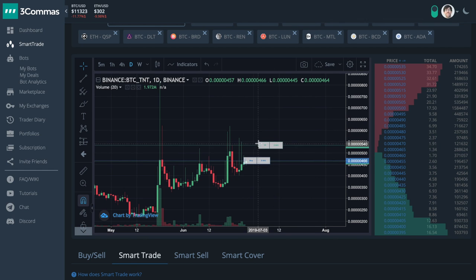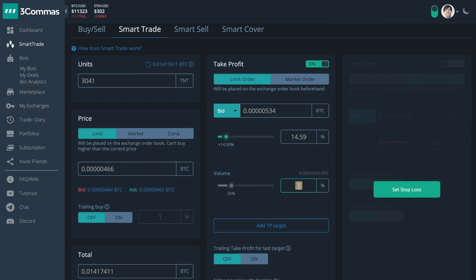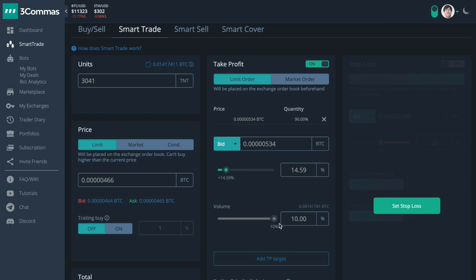The idea is simple. You take profit at a certain price, and then you split up your sale into two portions — one being a reasonable amount, and one being a crazy amount.